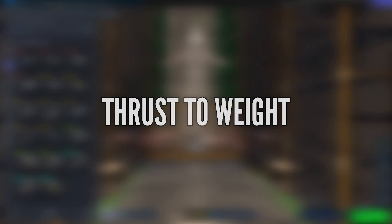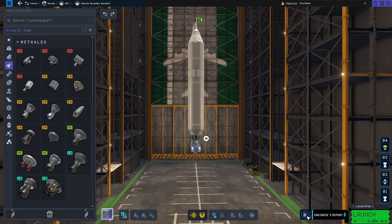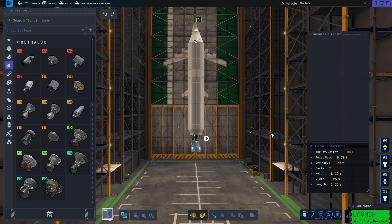You can see the thrust-weight ratio of your rocket during assembly in the engineering report. Sometimes it's even correct.